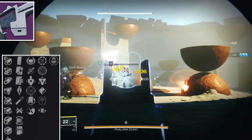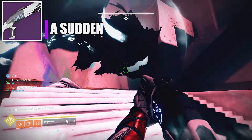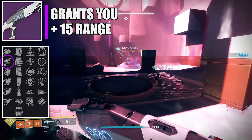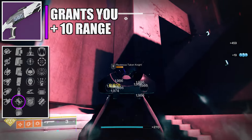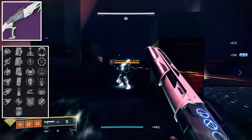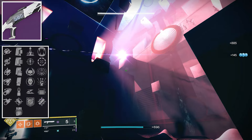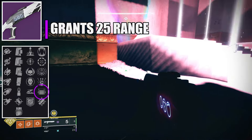For PvP on the third column, run Keep Away — increases reload, range, and accuracy when no targets are in close proximity. On the fourth column, run Headseeker: body shots increase precision damage and aim assist for a short time, and body shots while active refresh the timer. For the first column, run Arrowhead Break for plus 30 recoil and plus 10 handling. For the second column, put Ricochet Rounds for plus 5 range and plus 10 stability.